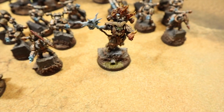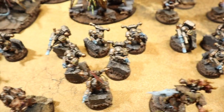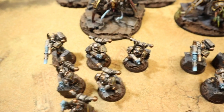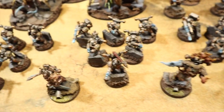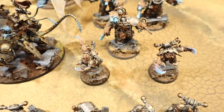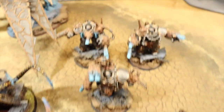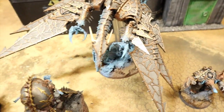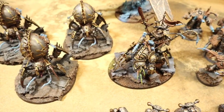For troops we've got three six-man units each with a lascannon, and the champion has just a chainsword and bolt gun. Then we've got two Greater Possessed, three Obliterators, and a Hell Turkey with the Bale Flamer - something a bit different in the list today. Then we've got a Spearhead detachment.